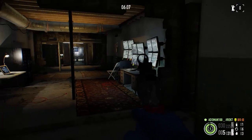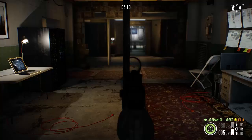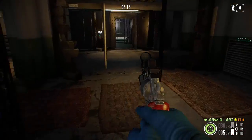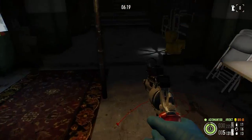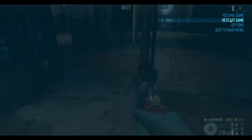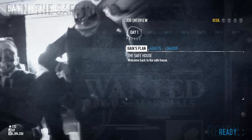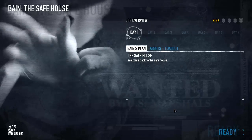Also on HoxHUD, another little feature you should know about: say if you muck up a stealth, or you generally know you're going to lose a job, you can, with HoxHUD, just press escape, and here you've got a new option — you've got 'Restart Game'. Without HoxHUD, this will not be here, and it's a bit more complicated to restart a game. But with HoxHUD, it just allows you to click on it, and if you click yes, it'll take you back to the pre-planning area where you've got your assets and your loadout. You can just press ready and you'll start the job completely again from the beginning — which is awesome.